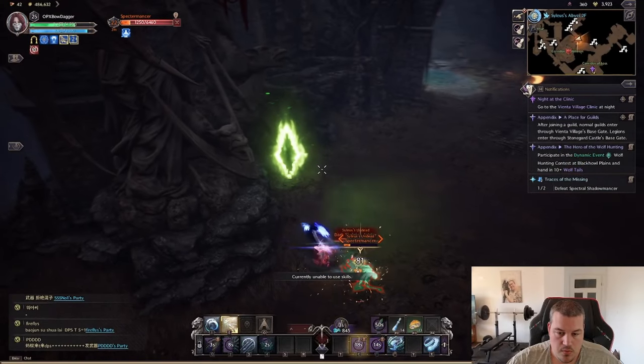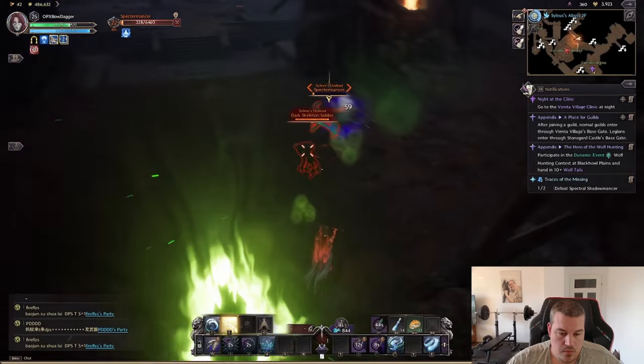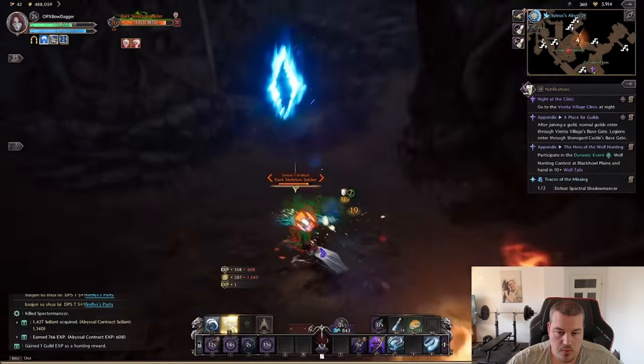To defeat the spectral shadowmancer in Silas Abyss, you have to search for those three portals and then kill monsters next to the portals. After a while, the spectral shadowmancers will spawn.